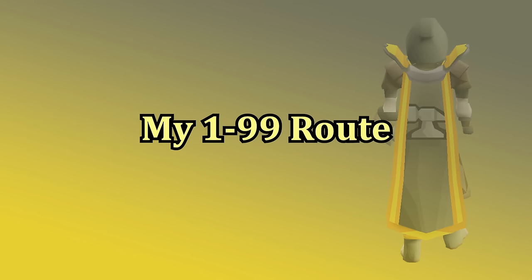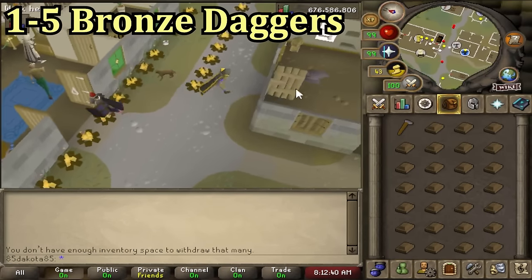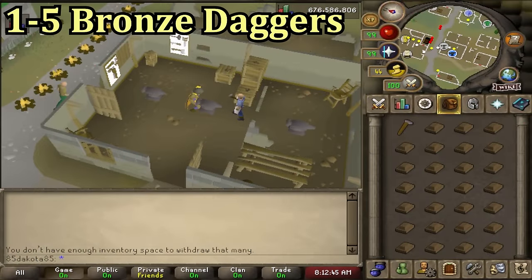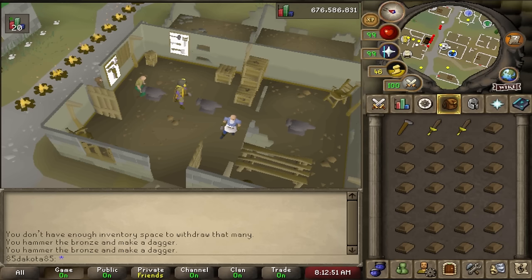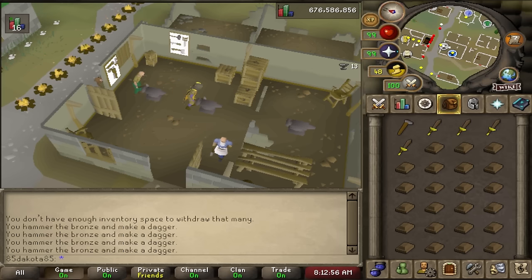For my recommended route I'll still start at level 1 for anybody who didn't want to do any quests. From 1 to 5 you can make bronze daggers at an anvil — I like the anvil in the building south of the West Varrock bank. You do need a hammer to make any items at an anvil, and the XP you get is based on the bars you're using and how many of them. Each bronze bar gives 12.5 XP, so you don't need to switch items until you unlock an item that uses more bars at a time.